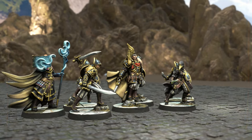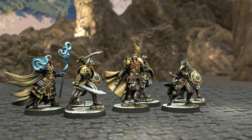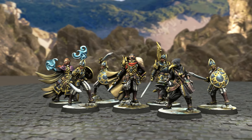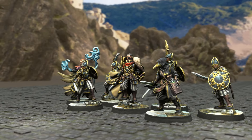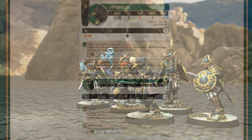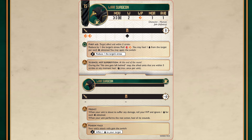Next, we have the 'no one left behind' phase. This is where you move any units who haven't activated this round — they must move up the field towards the enemy; you can't use this to retreat or pull back. Some units have abilities which trigger in this phase, like the War Surgeon, who can heal anyone she walks by or who walks by her.